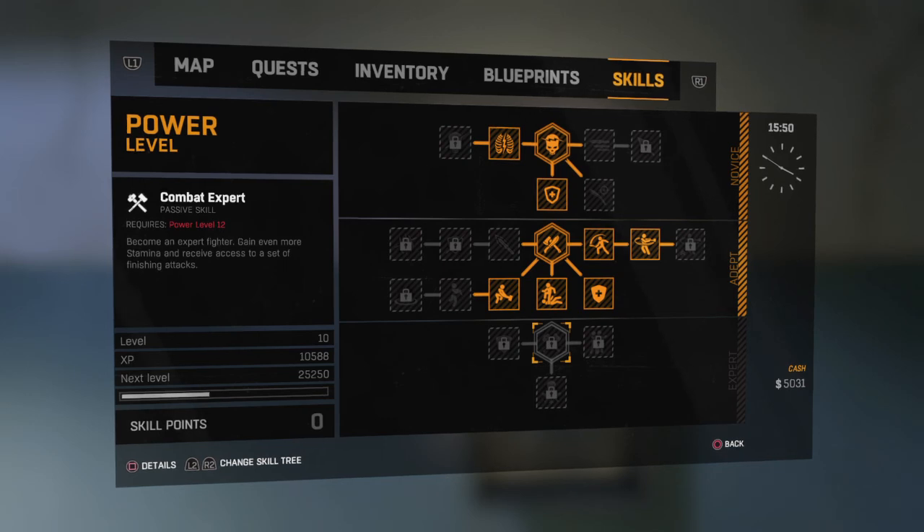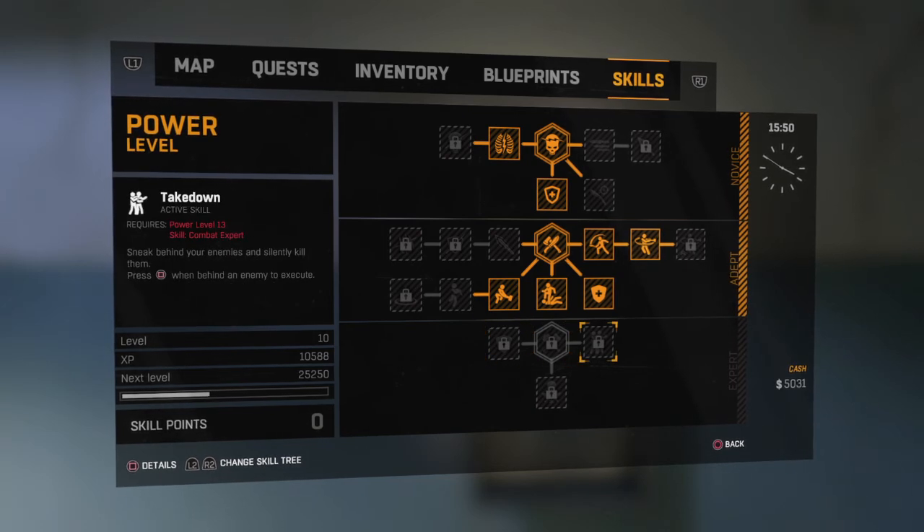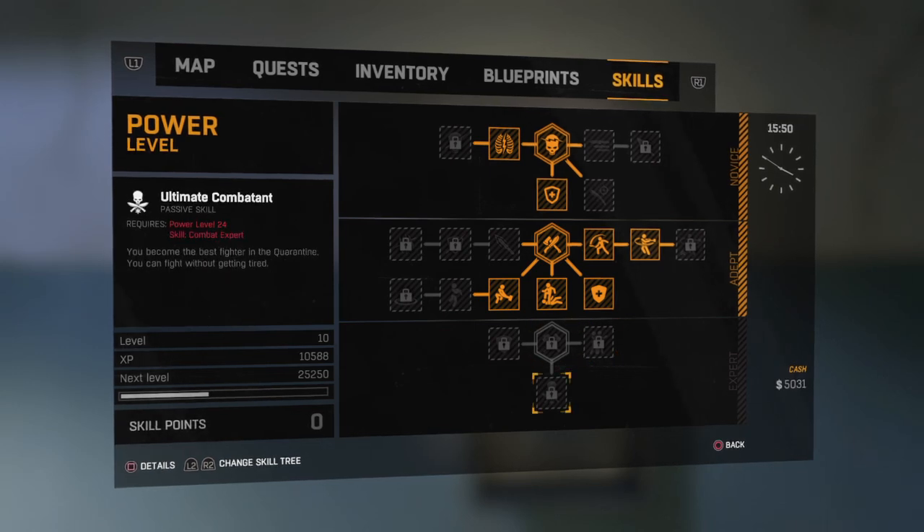Combat expert — become an expert fighter, gain even more stamina and more range of physical attacks. Finishing attacks, sturdiness 3, more stamina. Take down — sneak up behind them and break their neck. And then the last one, ultimate combatant, which boosts everything at once.